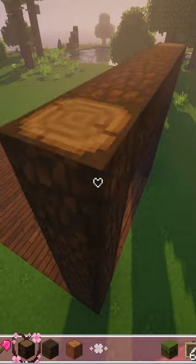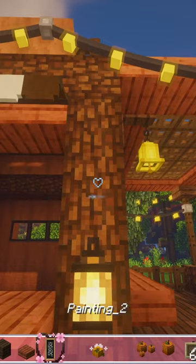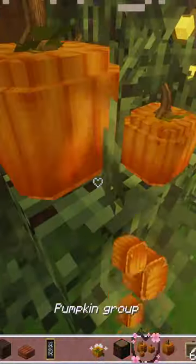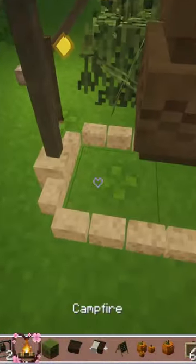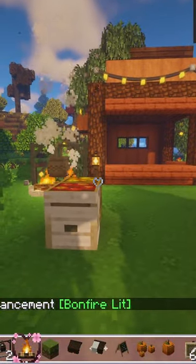I want it to be autumnal colors like browns and orange. A little fairy lights to make it look extra cozy. You gotta have pumpkins for fall. I put this cauldron outside using a CIT from Ghoulcraft — I feel like it makes the perfect spot for the soup of the day.